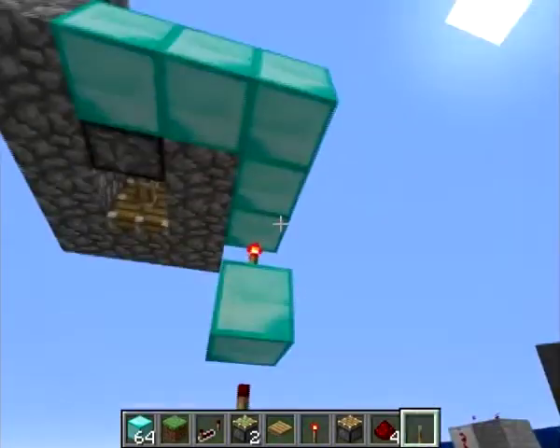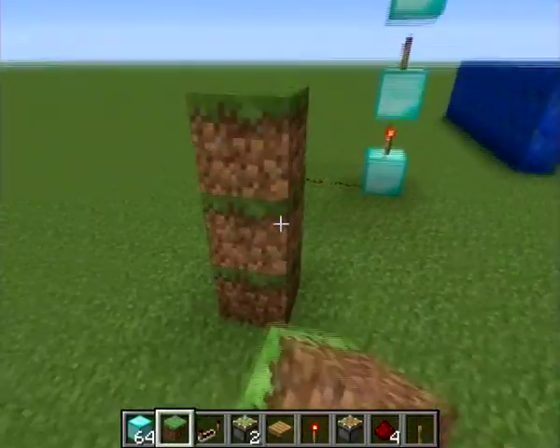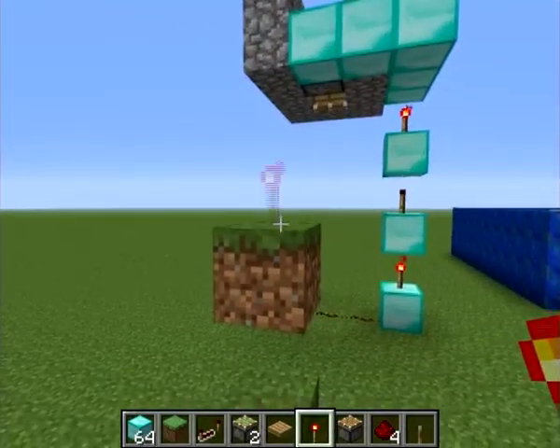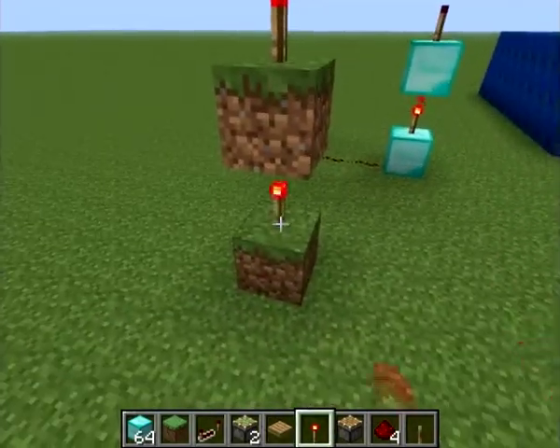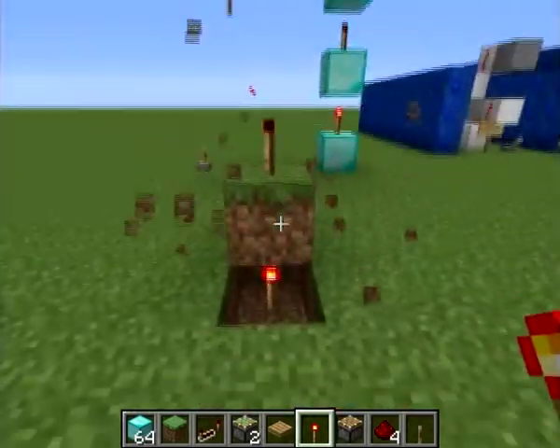Redstone torches stack on top of each other. If you get one there and one there, this one starts off on, but when you put one underneath it turns it off, and the next one goes on, and so on.